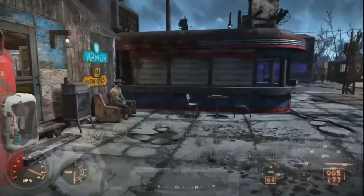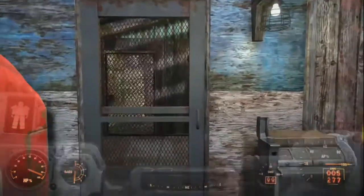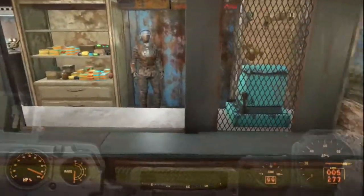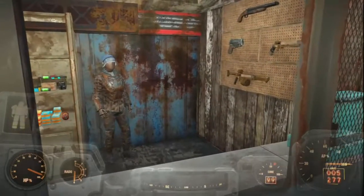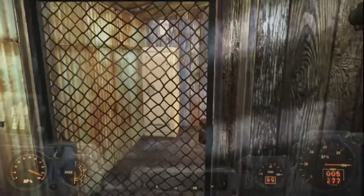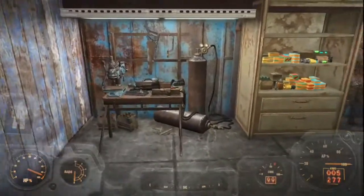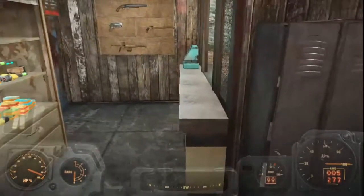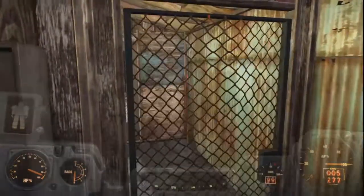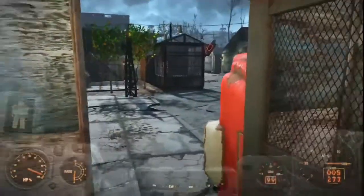Next door is an old timer that does both armor and weapons. He kind of does cheap work so he doesn't have a lot for sale. As you can see he's just got a few weapons and some armor. Around back he's got his armor workbench, his weapons workbench, and some lockers full of junk and some ammunition for sale. Nice little shop butted up between the power station and the original projector house for Starlight.